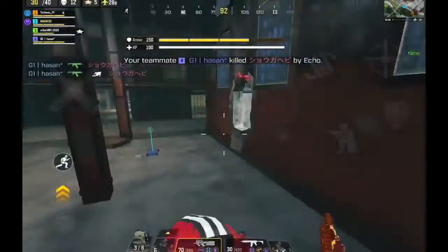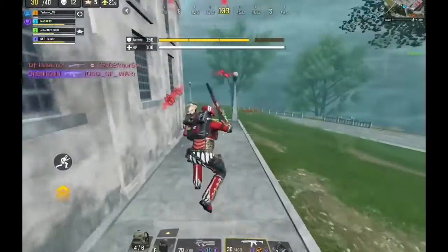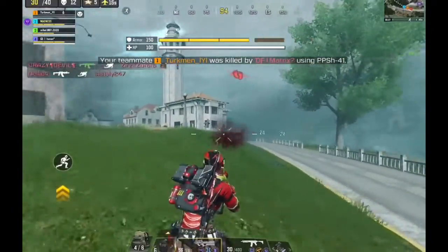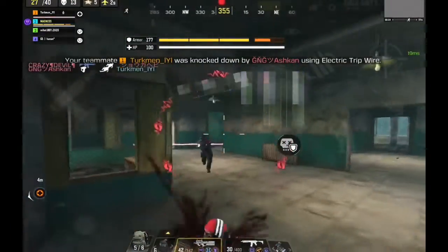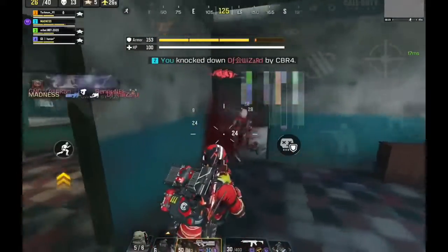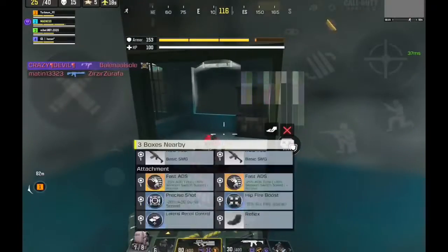Finally, after a while, one of them decided to leave the nest and that was my chance to go in. These guys had all the loot I needed — a Trap Master with a golden Fast ADS mod and even a golden extender mag. So at this point it was pretty much GG.